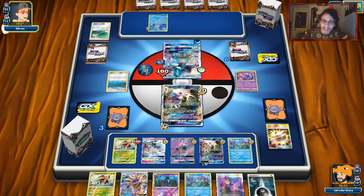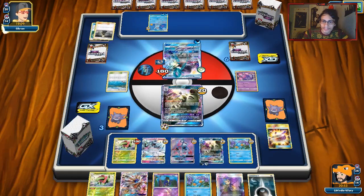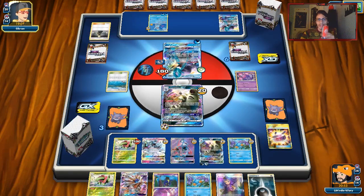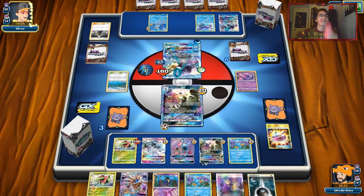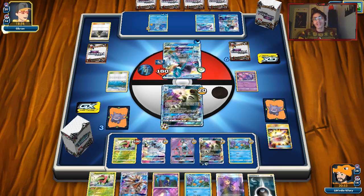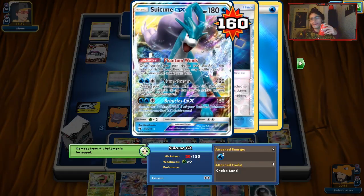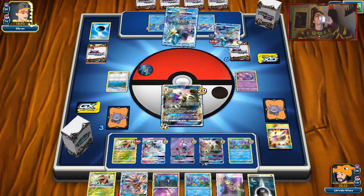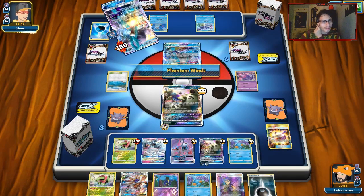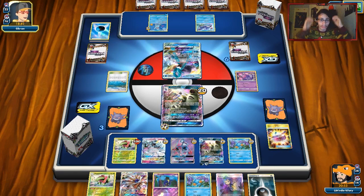He does Field Blower to remove my Choice Band, which is fine. T-Tar is taking damage but I'm going to do Ace Rola and that'll be that. If we can draw a Guzma we'll straight up win. He does Cynthia but probably can't find anything to help. He finds another Suicune and tries to go for Retreat to heal. He can't really attack efficiently — we're still in cruise control. We'll Lay the Smackdown to delete the Suicune and take more prizes.